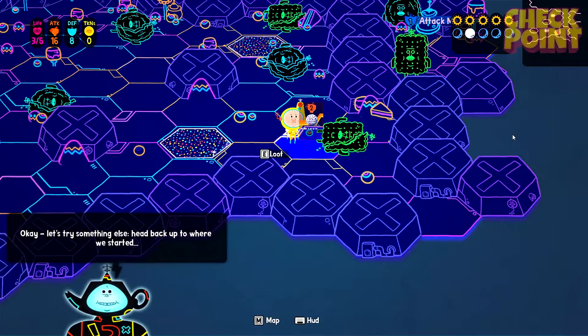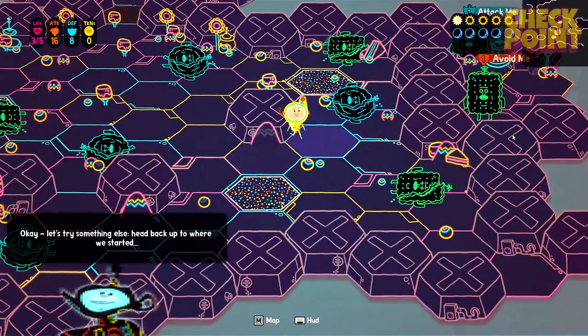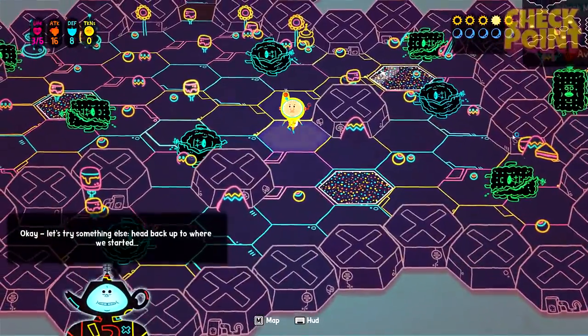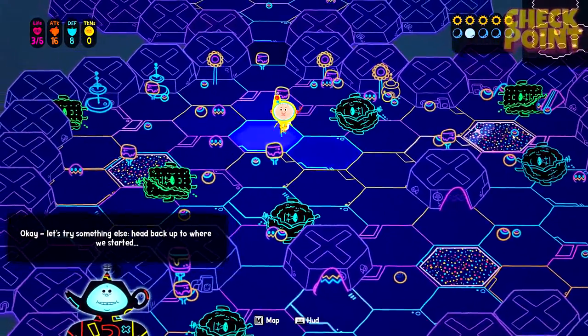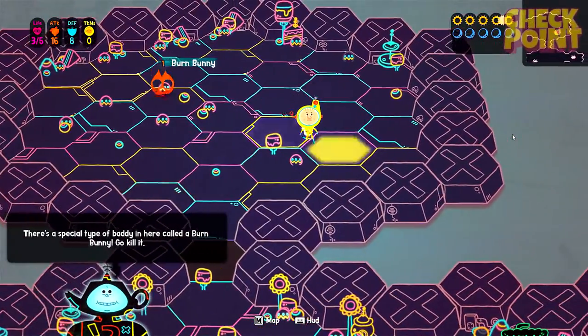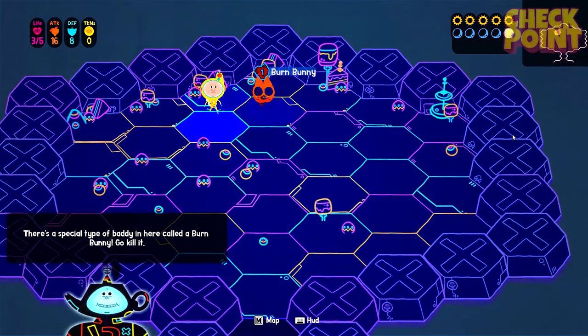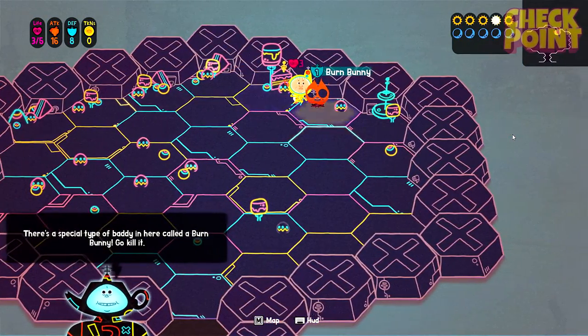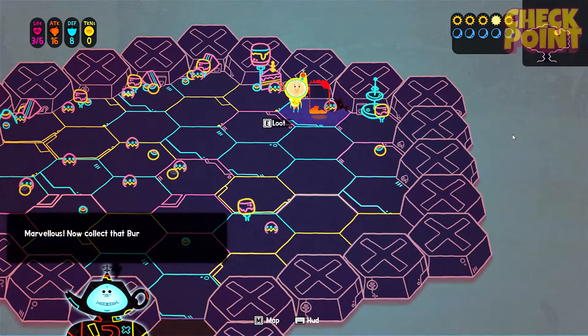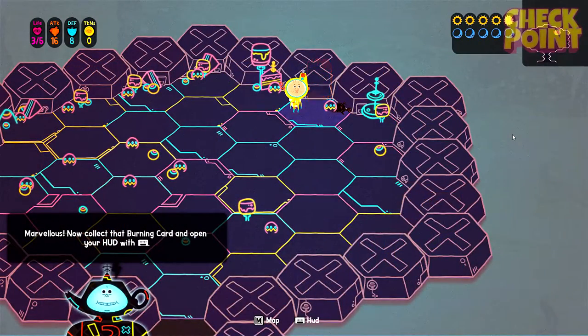All right, I'll just pick up this card. So we'll head up around this way. The art style is awesome, look at this — so gorgeous. That's great. Oh god, there's a special type of baddie here called the burn bunny. Go kill it. I'm trying but he's very fast. There we go. Marvelous. Now collect that burning card and open your hood with space bar. Got to pick it up — there we go.